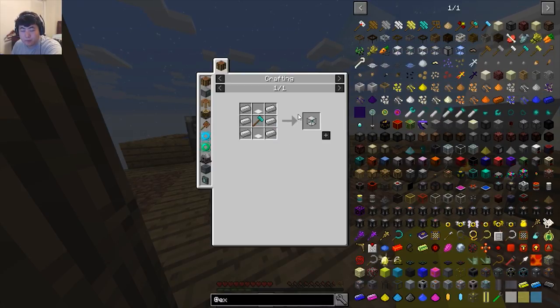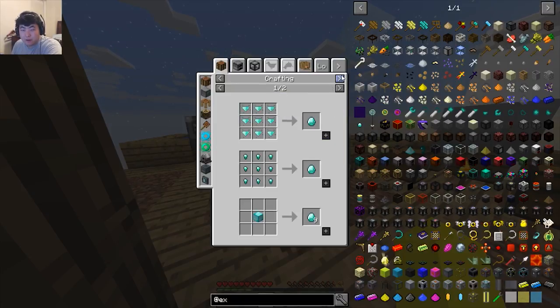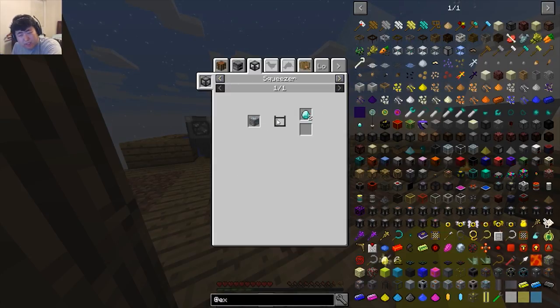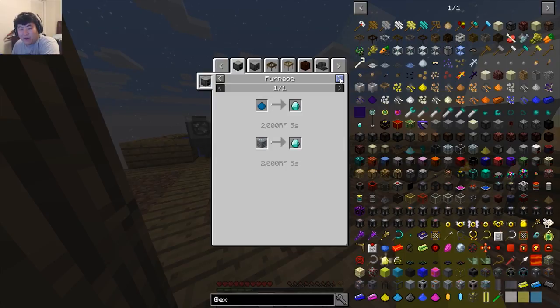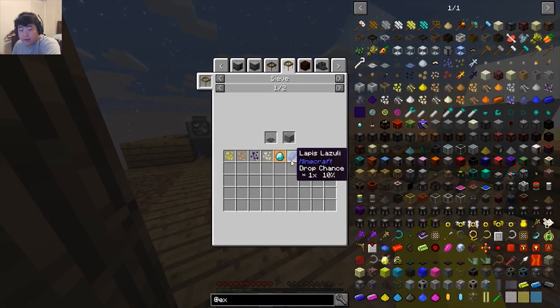I do need diamonds though. There's also a squeezer — you can squeeze diamonds out, really? Wow, that's kind of nuts! And regular sieve — I can sieve diamonds from gravel, there's a 1% chance. That's always good to see. By 'good to see' I mean absolutely awful. We need iron stiffened mesh — we need to upgrade our mesh.